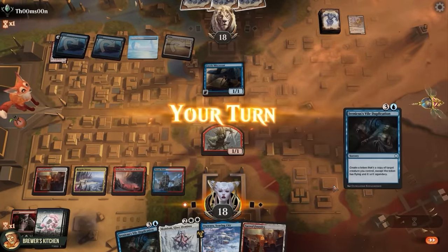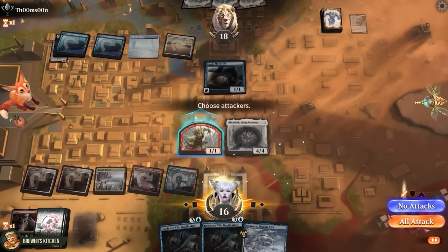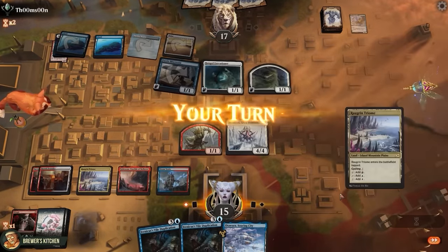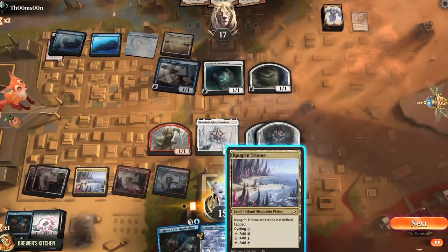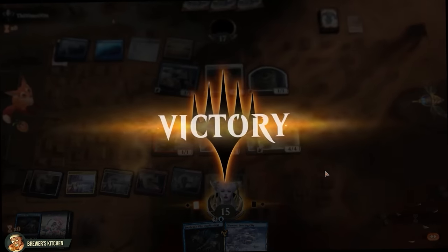At the beginning of combat, we create a hasty goblin token that has to attack this turn. They just take it — they do have something up here, but I guess they're not gonna cast it. Ossification to exile the Warboss. And a Faerie Miscreant. The second Vile Duplication is pretty nuts if they don't have removal for this Mondrag. Pass the turn. Hanged Executioner — that's kind of removal, but we're already gonna have three Mondrags next turn. Let's get this party started. Triple up on the Mondrags, and we're gonna get eight more next turn. Most people just scoop way before it gets crazy.